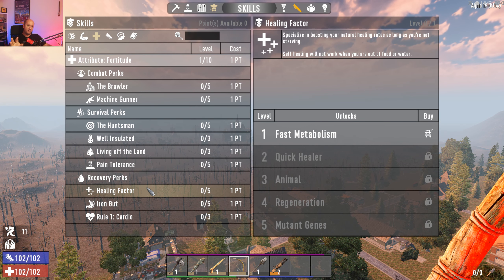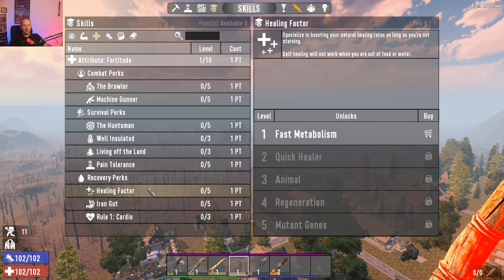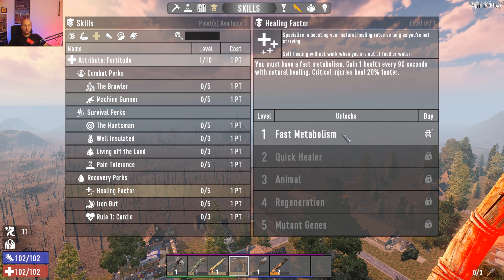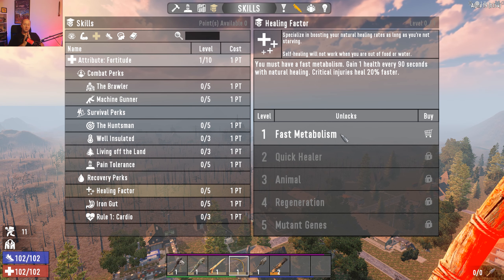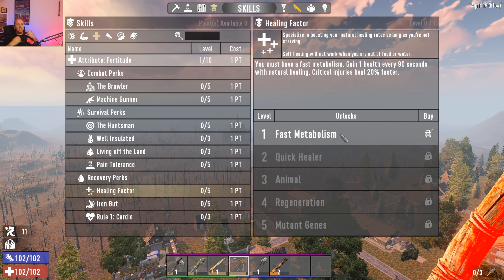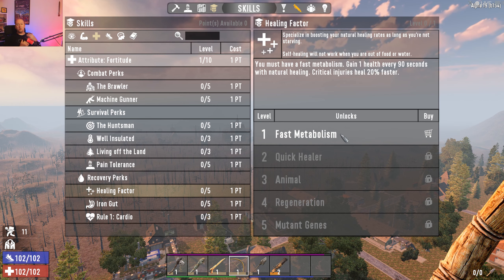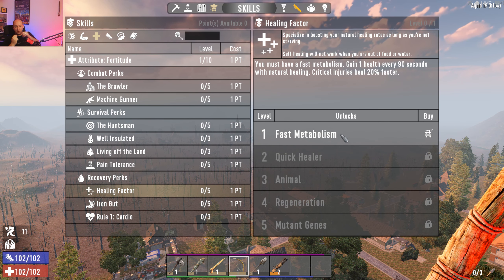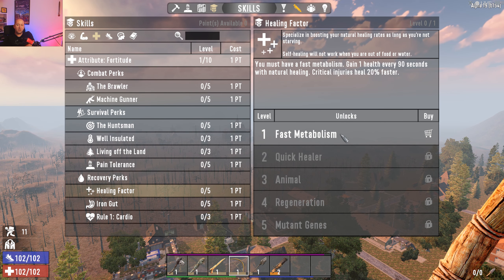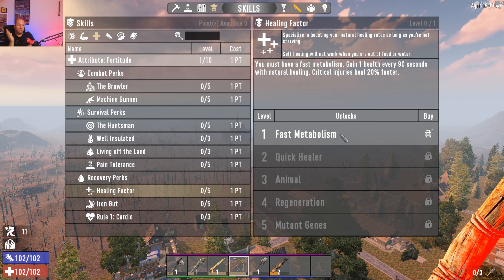Healing Factor was tweaked a lot from alpha 18 to alpha 19 — in alpha 18 it was overpowered and you barely needed to do anything else. At level one you gain one health every 90 seconds and critical injuries heal 20% faster. This introduces the ISS system: the more you get hit, the more damage you take over time. If your arm gets pummeled repeatedly, it can break; fall from high enough and you break a leg. These are critical injuries, and each requires a specific healing method — broken limbs need a splint, severe lacerations need a bandage, concussions have their own treatment.